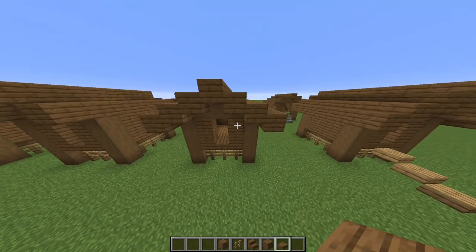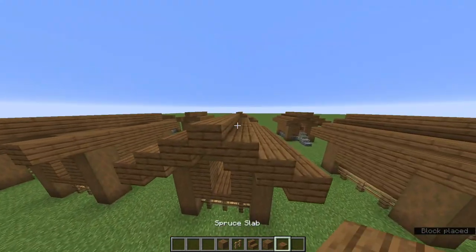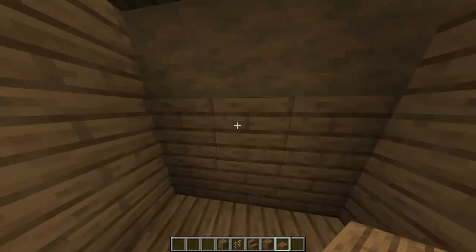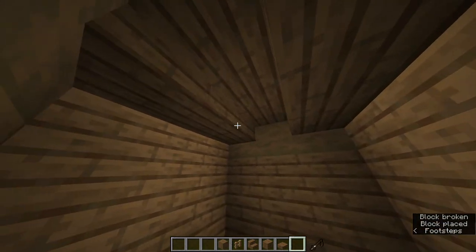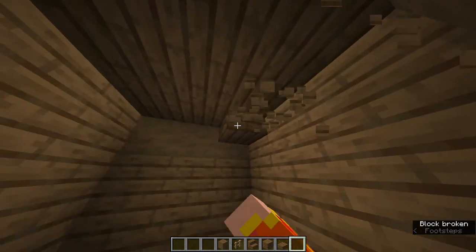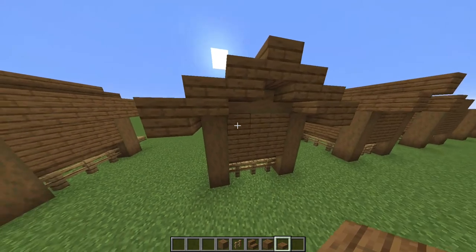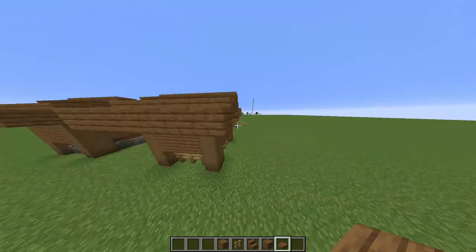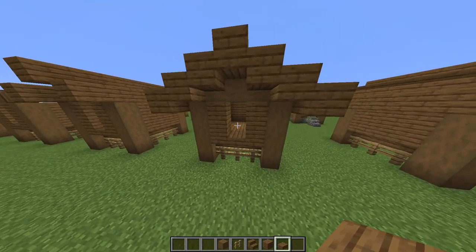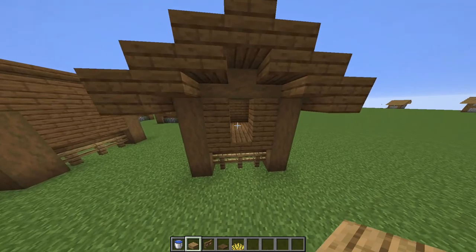Now it's time to add spruce slabs to your roof, finishing up the exterior part. You'll need 46 spruce slabs for this, unless you want to fill in the inside as well, in which case you'll need an extra six making it 52. If you've made some mistakes, check that it looks correct from the back and the front — with a little area where the door is supposed to be.